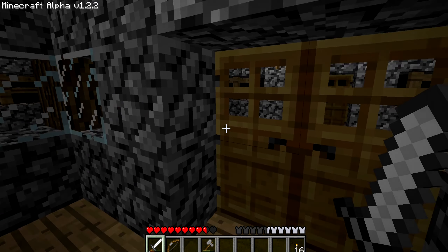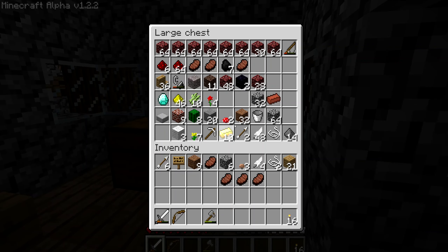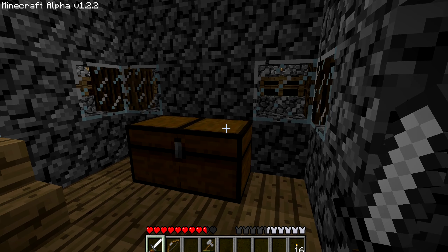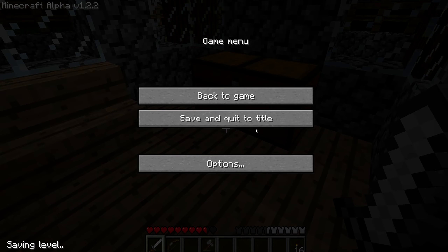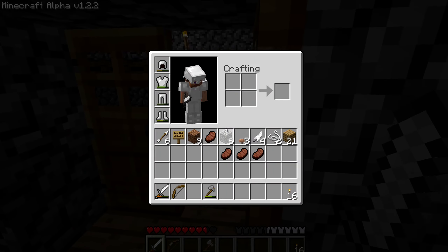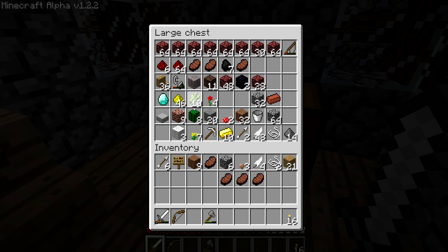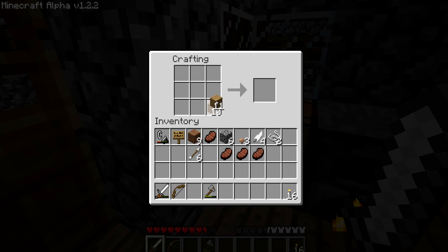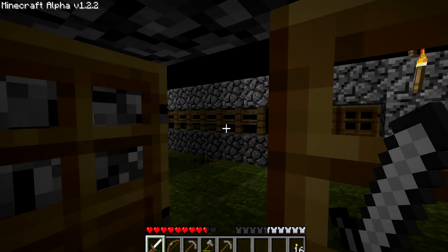So what we're going to be doing today is we're going back to the Nether. Since it's night time, it's perfectly fine. We're going to be getting some soul sand today. I'm just going to change my buttons. So we're going to go to the Nether and we are going to get some soul sand. We're going to make some sticks, make some pickaxes — I'm going to make two pickaxes. Alright, we're going to go get this.